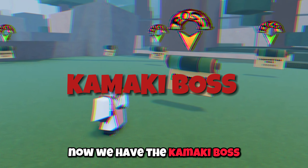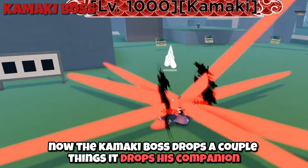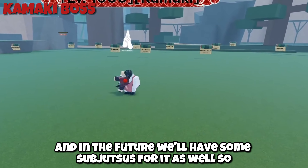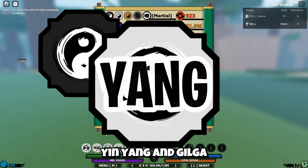Now we have the Kamaki boss. The Kamaki boss drops a couple of things: it drops his companion, it drops the third stage, and in the future we'll have some subjects used for it as well. So we're looking at yin, yang, and Gil-ga.